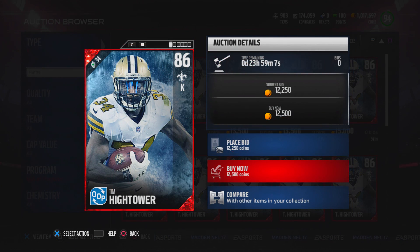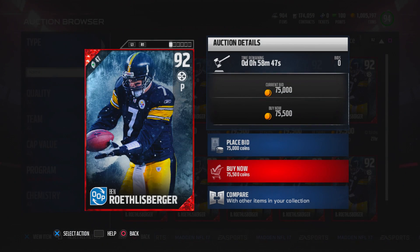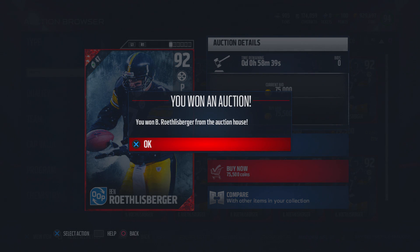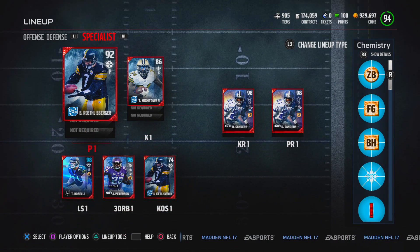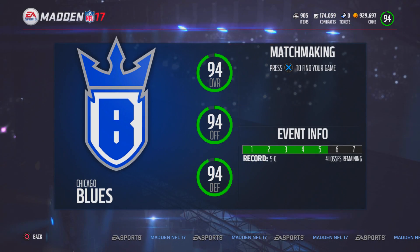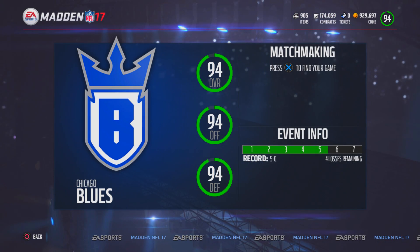The last few things I'm going to do are very minor. Going out there and picking up Tim Hightower — he's going to be our brand new kicker. Ben Roethlisberger is so pricey, 75,000 coins, but since it is the holiday promo, why not? We also put Deion Sanders as our kick returner and punt returner, and I also went out there and got the new stadium and the brand new Ultimate Freeze jerseys. Let me just remind you — we have an undefeated season going. Let's go ahead and kick off week number six.